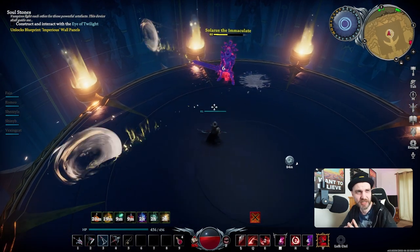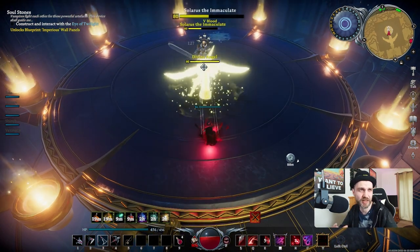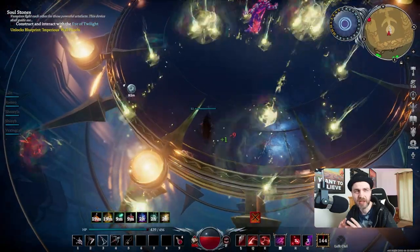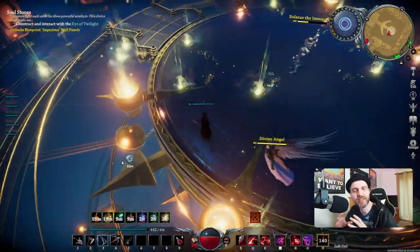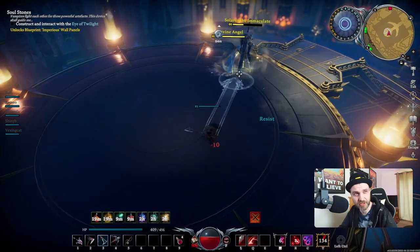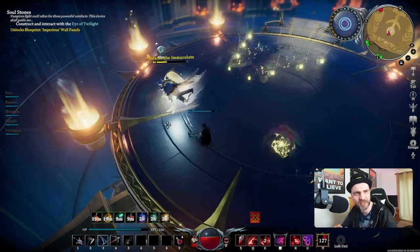We're just about to get him down to halfway and this is where the fight gets a little bit more complicated because he summons the Fallen Angel. I immediately used my ultimate ability there — I didn't actually need to do so just there, but the main thing here is to concentrate on Solaris. Just try and dodge the Divine Angel, because if you end up giving her too much damage, when she gets halfway down she picks up some new abilities. You're best just to take care of Solaris and try and dodge her as best you can.